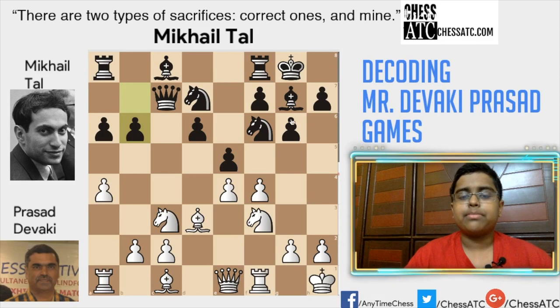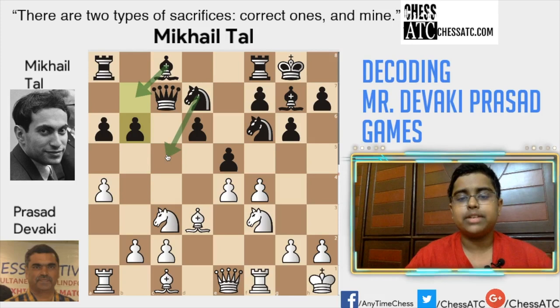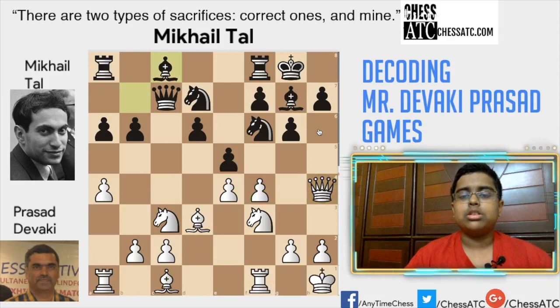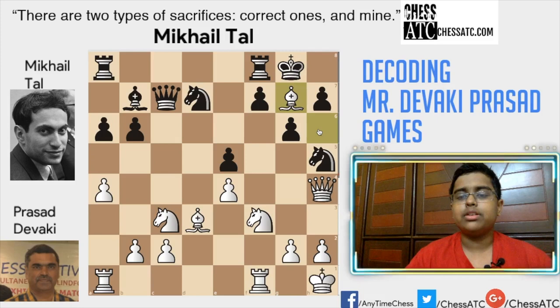Now b6 — Mikhail Tal wants to play bishop b7, knight c5, giving some pressure on e4. Queen h4. Now as I said, this is the idea of white's side. So now maybe Deviki Prasad is going to play fxe5 and maybe bishop h6. So bishop b7, fxe5, bishop h6, and here knight h5, king takes, knight g5. It looks like white is having a really nice position.